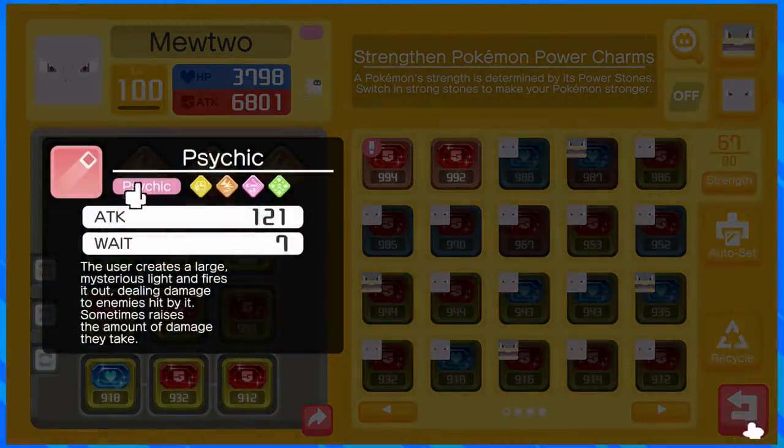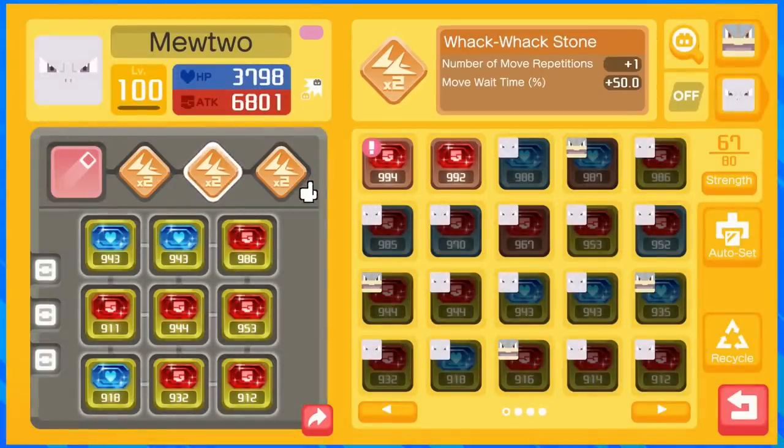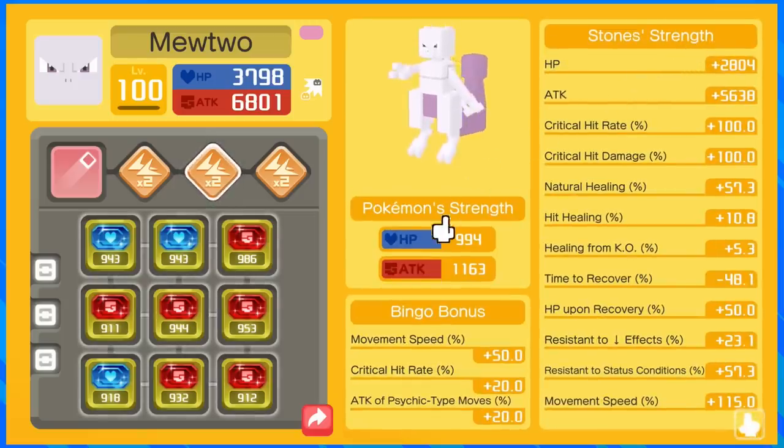He's using Psychic, which is a really cool homing ability. When it shoots out, it'll curve toward the Pokemon it's going to hit and it hits multiple times. We're running it with three Whack Whack Stones, which increase the number of times you can use the ability before it goes on cooldown, but also increase the wait time. So this Mewtwo will shoot off four Psychics before going on cooldown, making for a very long cooldown. Think of this as our nuke — a lot of burst damage at once, and then he's kind of just hanging out. He has a movement speed increase, which is important because he needs to get in position to use the Psychics.